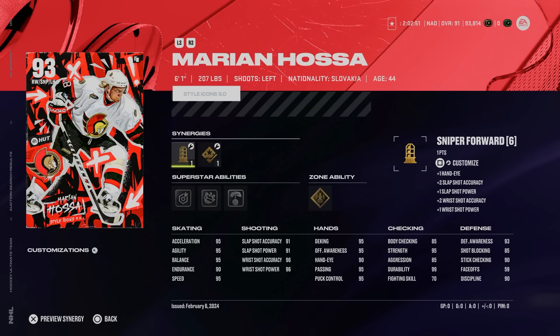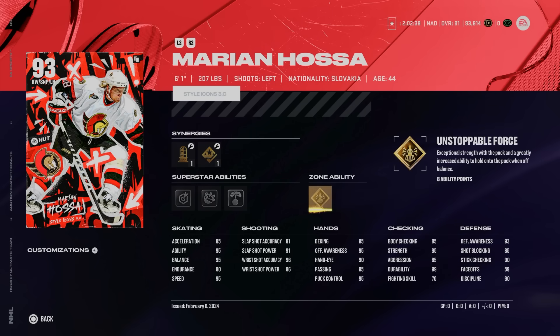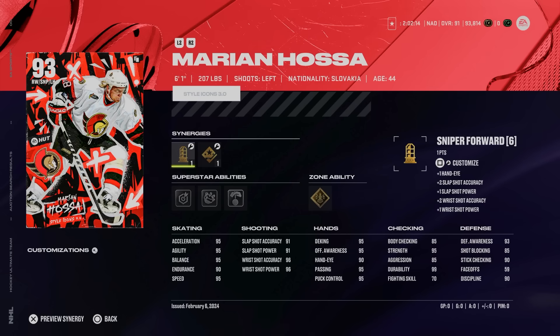Next in the B tier is the 93 Marian Hossa. Honestly, a close to perfect card — really no holes at 6'1", 207, good size. He can get Checking Boost to help his body checking. Gold Unstoppable Force lets him hold onto the puck as a bigger player. Puck on a String silver ability is fun, No Contest is okay, and Snipe isn't bad either. 95 speed, acceleration, agility, and balance with 90 endurance and almost a max wrist shot — great card. The only reason he's B tier is the other cards we haven't talked about yet, and Left-Handed Wing is just the most stacked position in the game.